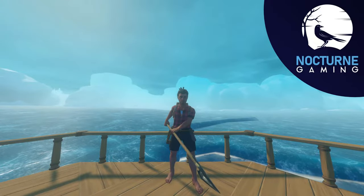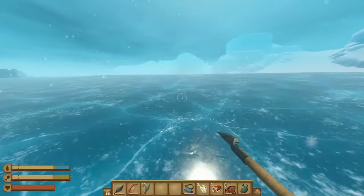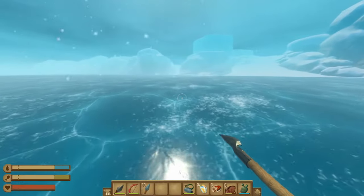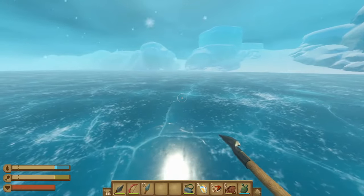Ice Locked here with Nocturne Gaming and today we're taking a look at Temperance Island. Once you get to Temperance Island you're going to have to travel across this sheet of ice, and you will need to make sure you use your sprint key, as if not you're just not going to make any progress.